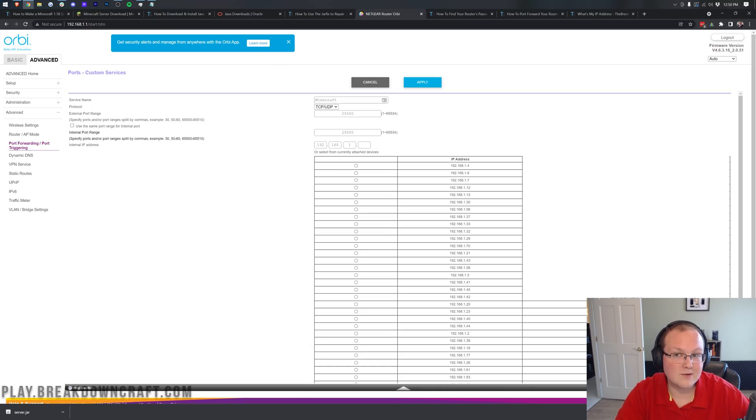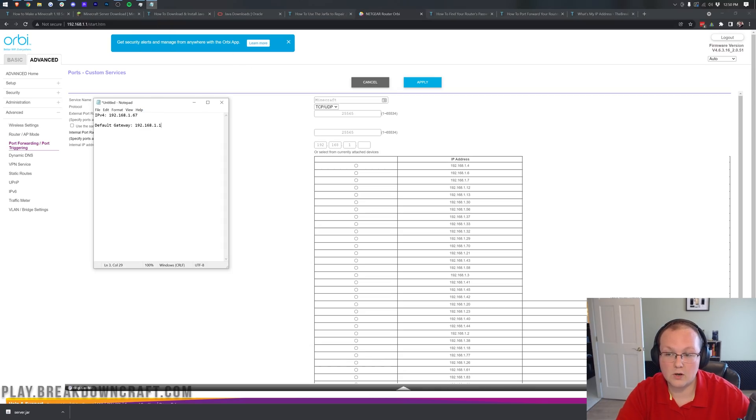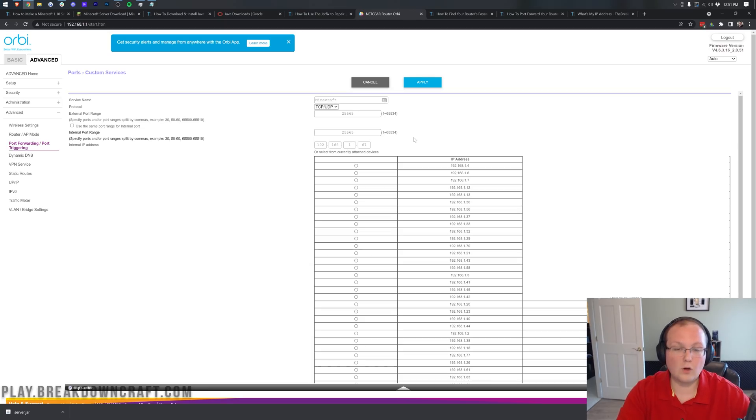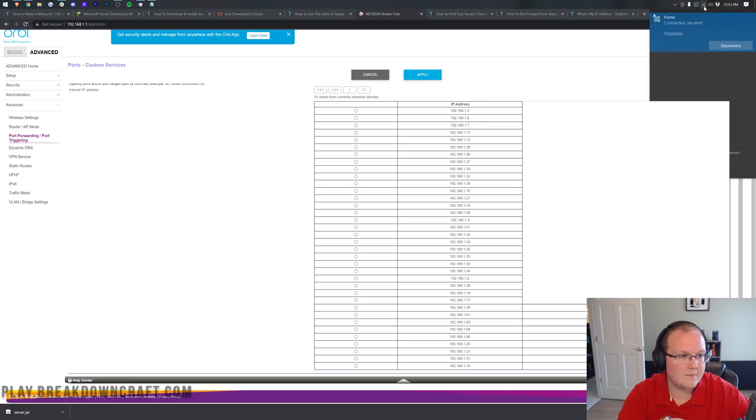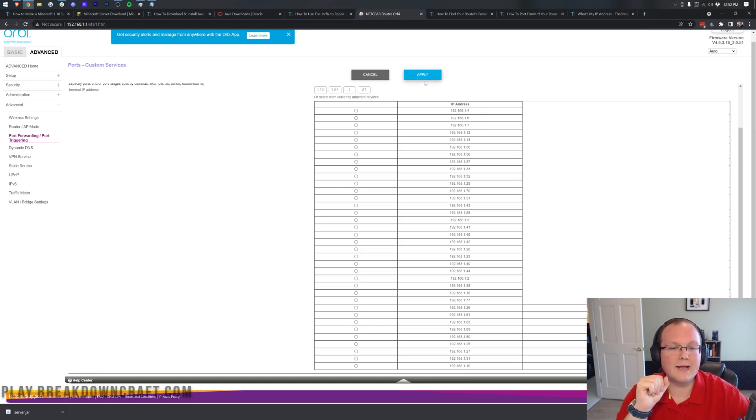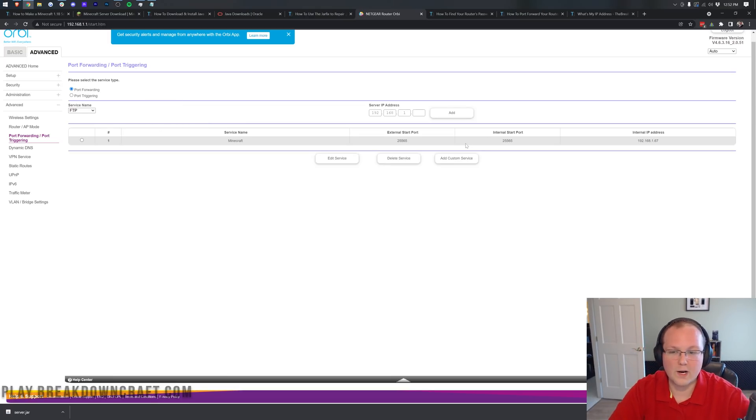On some routers you'll only have a list of devices — find the device you're setting up the server on and select it. If your device isn't showing on your router, restarting the router or disconnecting and reconnecting from the internet should fix that. Once everything is entered, go ahead and click Apply. It's going to set this port forward up, and port forwarding is done — the hard part is finished.